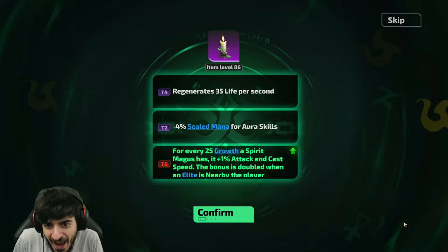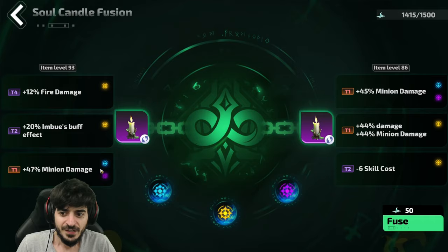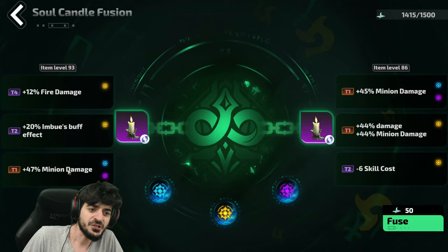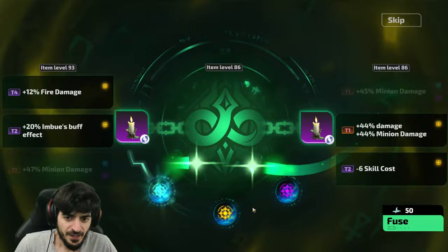We got a Growth candle with Sealed Mana — that's actually pretty good, that's a good start! All right, let's see what else we can do. Here's a minion damage and another minion damage — we have it activated, we're good to go. In a perfect world this will turn into a plus two, and I'll get that minion mod on the candle as well.